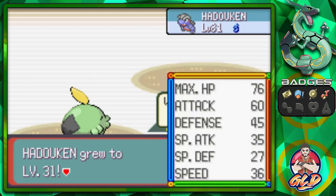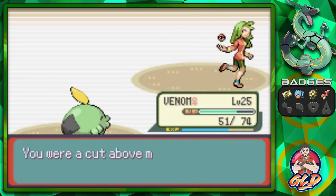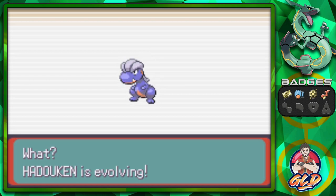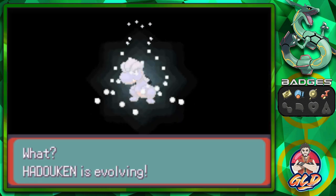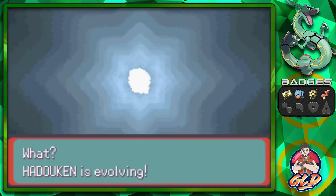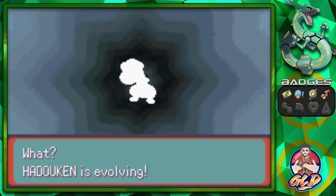Hadouken has grown to level 31. It's about time! After a few boosted battles, Hadouken is finally evolving. It's going to be a while before it evolves yet again — I think it's 19 levels. Hadouken has evolved into Shellgon!